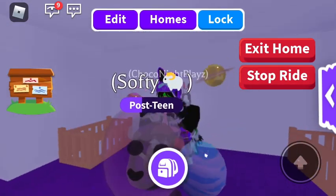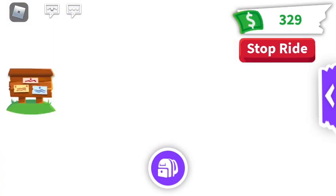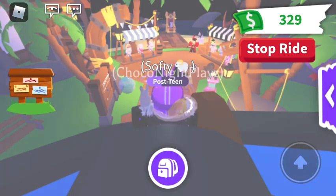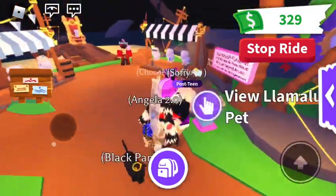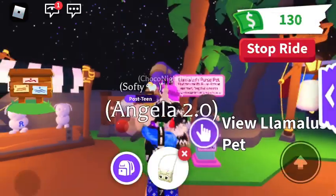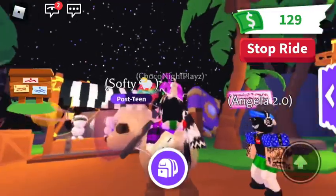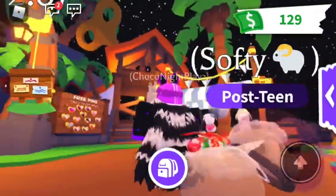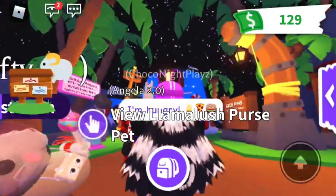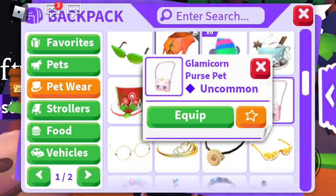We're gonna go ahead and go to the pet shop. Yeah, we're basically here now, and what I'm gonna do is buy this — it costs about 200 bucks. So you just go ahead and buy that, and as you can see, I'm gonna put it on. We're gonna buy that and yeah, it should be on your pet like that.